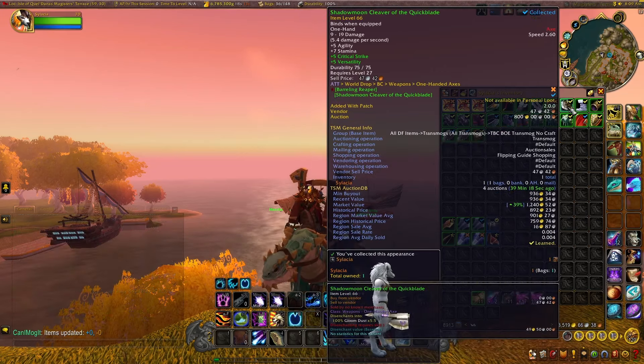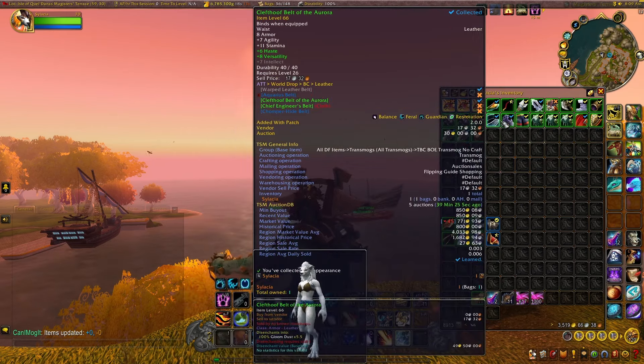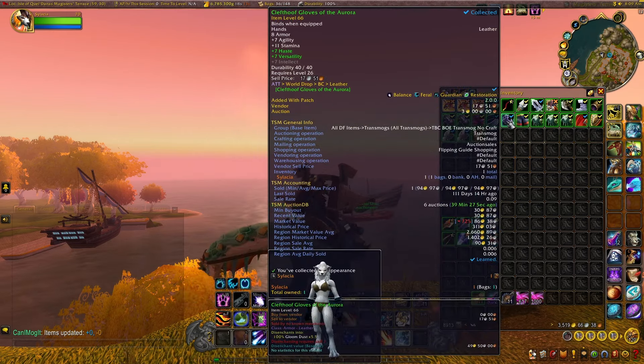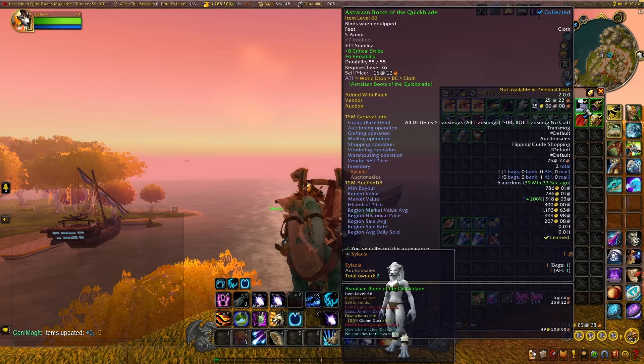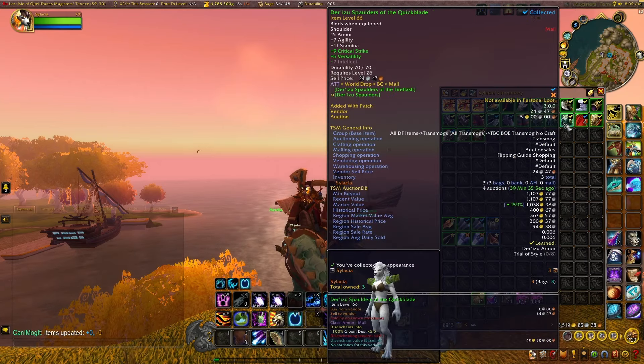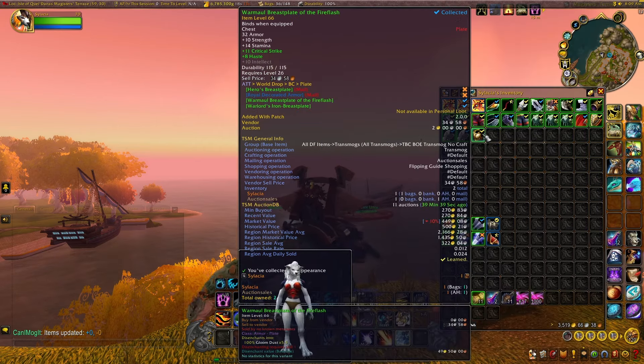Nothing too noteworthy with most items — just stuff worth about a thousand gold or more. The sets themselves aren't that great. You have the Cleft Hoof, the Boulderfist, and a couple items from the Consortium set do well. The Astralon pieces do pretty well too, but no real standout sets to specifically look out for.